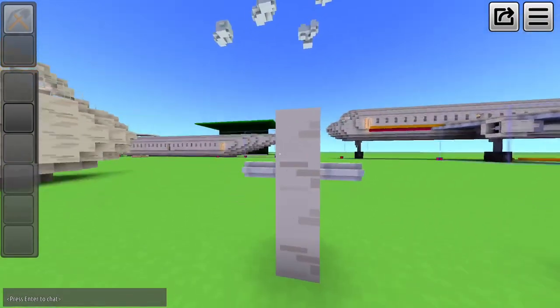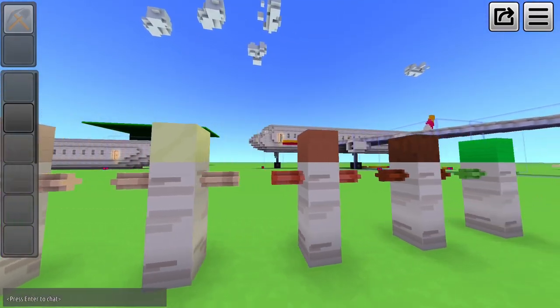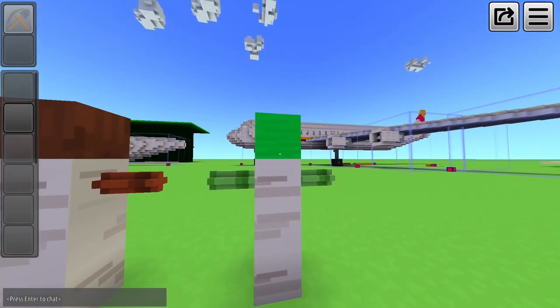The base is 4 blocks tall and uses 2 rods for arms. You can use white wood planks, sand, dirt, and dark wood for skin. Or something green if you're making zombies.